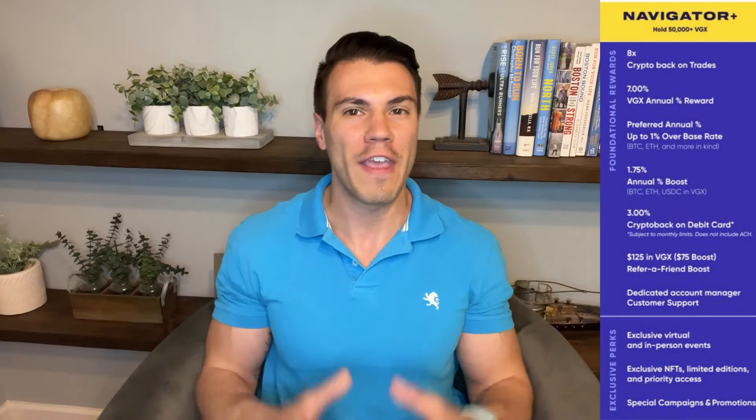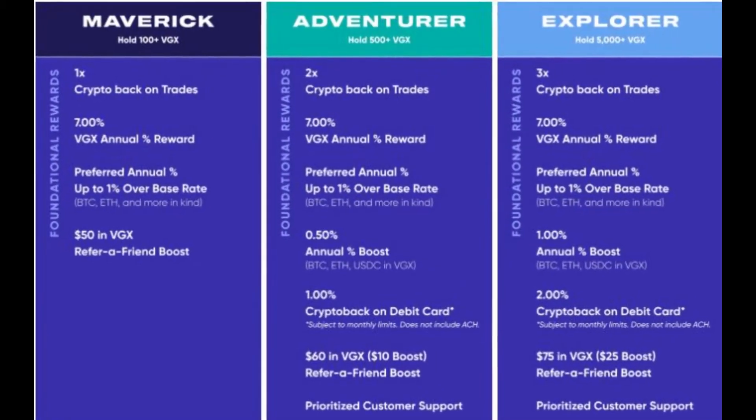Lastly, we have the new whale tier called Navigator Plus with a 50,000 VGX token requirement. Aside from not being a fan of its overall name, I'll get into a bit more later about why I think it might not be worth jumping up to this top tier even if you have the comfortable means to do so.